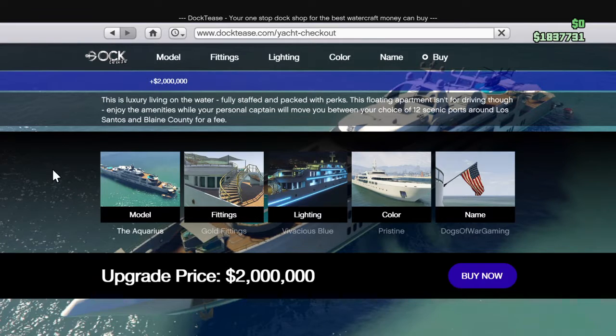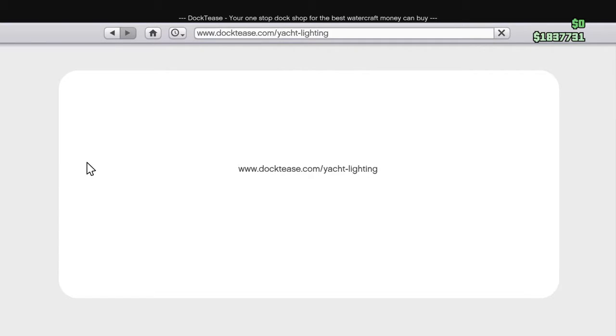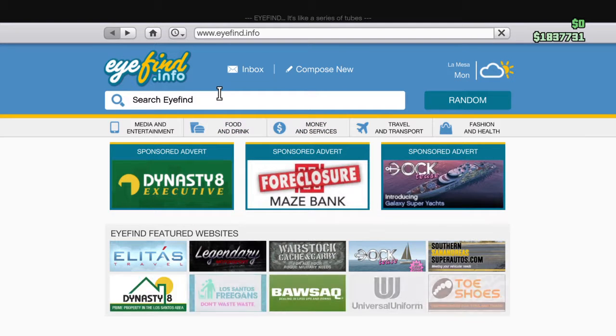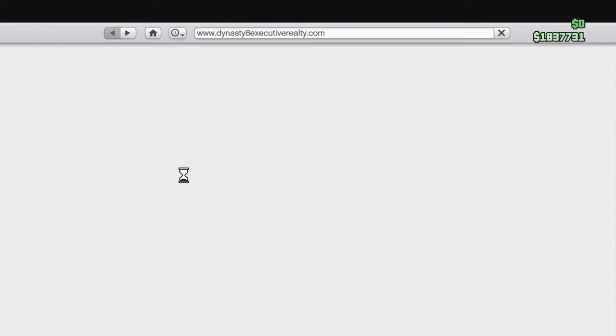So upgrade price — not upgrading it at all. Anyway, let's go back to the front page. Go to Dynasty 8 Executive. You want to enter the site, and don't forget these are the CEO properties.